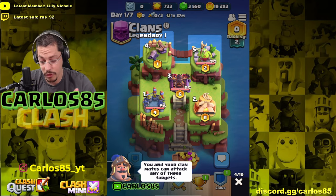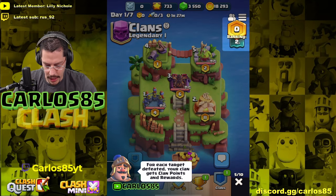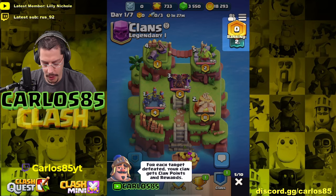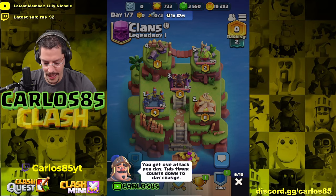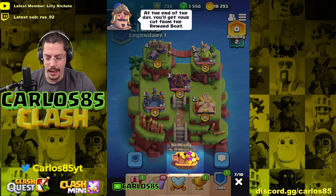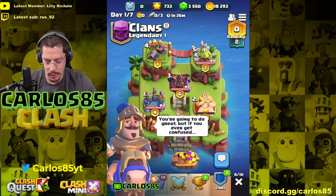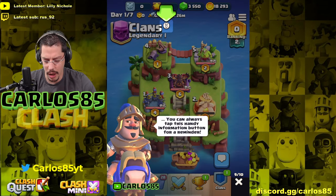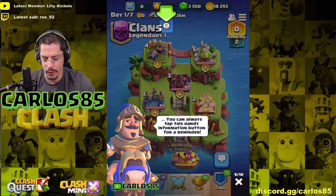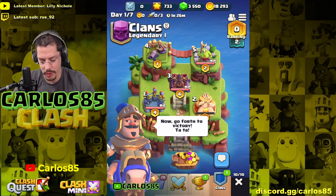You and your clan mates can attack any of these targets. There are five targets: we see the World Wiper and the Dragon — three bosses total, and also the Goblin King. For each target defeated, your clan gets clan points and rewards. You get one attack per day — this timer counts down to day change. At the end of the day you get your cut from the reward pool. The info button will work when it goes live.